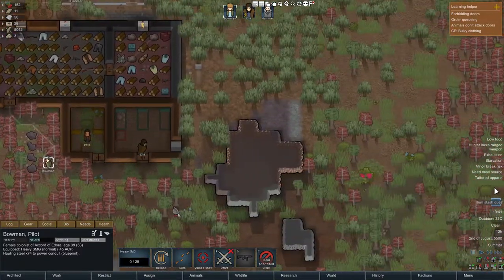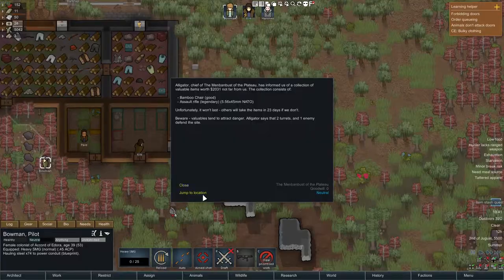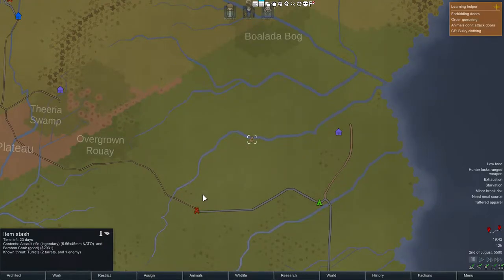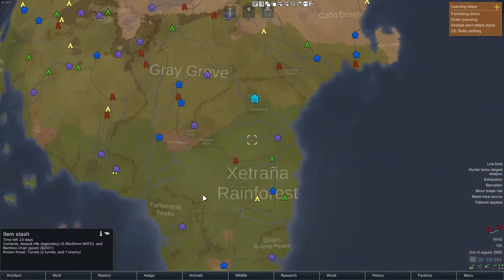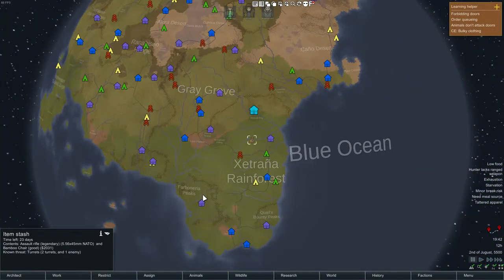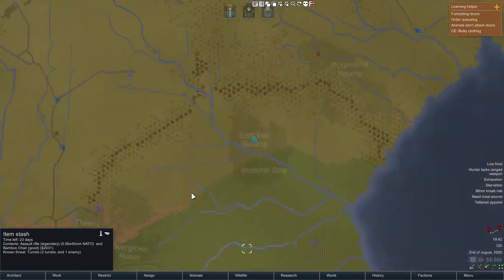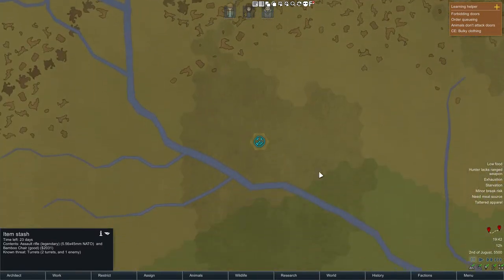Wait — item stash quest! Jump to location. Generating planet. It's over here, but where are we? Pretty sure we are here. Yeah, that's pretty far man, I ain't going there.